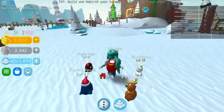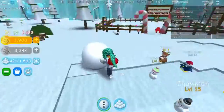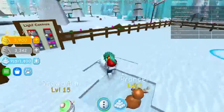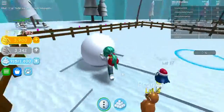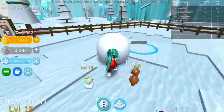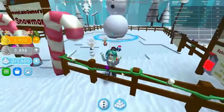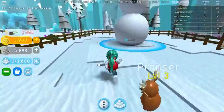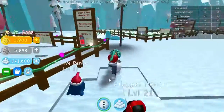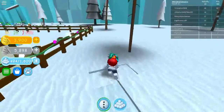Gotta roll a snowball around — oh look, a candy cane! Roll again. Wow, I can hold up 1,600 now. We empty it all out and now it's up to 30%, which is 30% of the way. So now we're going to go back and start rolling some more snow.